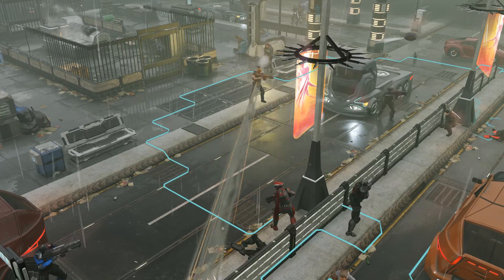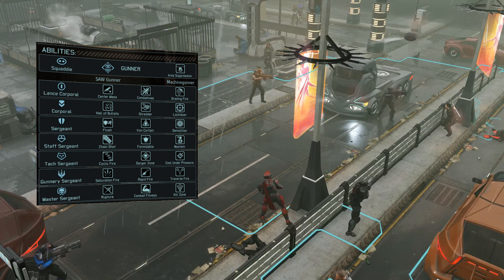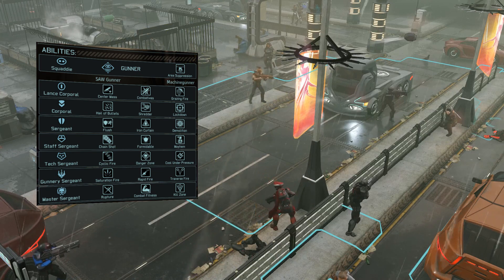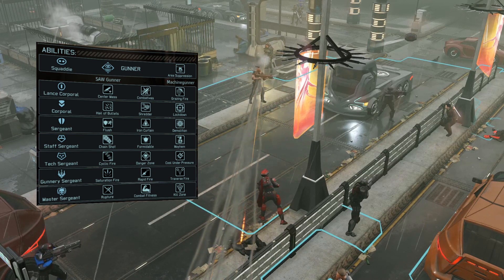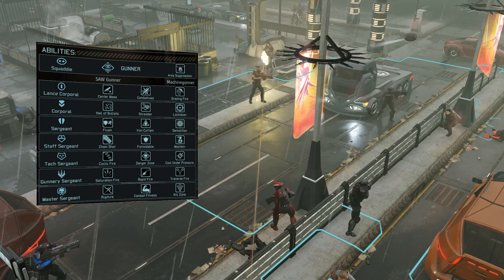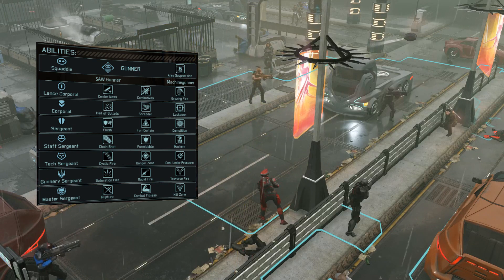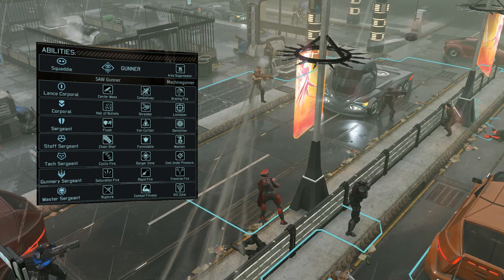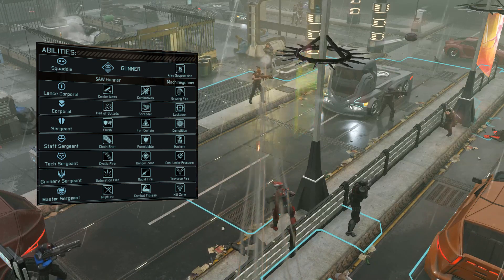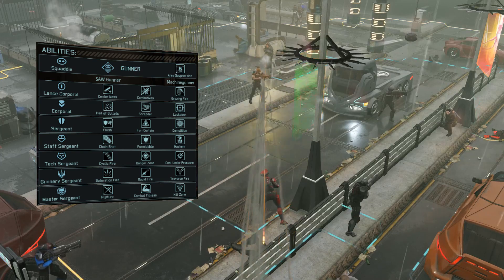Last but not least is the Gunner. I don't have any super interesting clip for the Gunner because what they do isn't that super interesting — they just very consistently murder Advent and aliens, but I guess that's okay too. There are some really cool stationary builds with Gunners: lots of cone attacks, lots of multi-attacks, area suppression can fire more than once, so if one guy runs while area suppressed it doesn't take away suppression for all the other guys. There's some pretty fun stuff to play around with here.